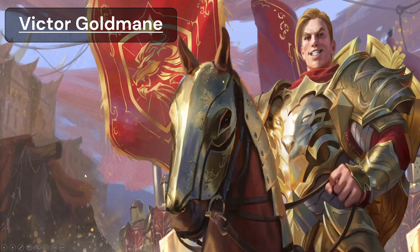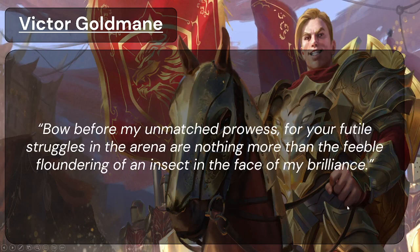Victor Goldmain, introduced in Heavy Hitters — the set that came out in January 2024 — is a Guardian hero whose focus is on gold and fighting in the arena, earning as much money as possible. Coming from Northern Solana, his family is quite wealthy and he has used that wealth to gain every advantage possible in life. He is the spitting image of a gold-plated knight. His quote: 'Bow before my unmatched prowess, for your futile struggles in the arena are nothing more than the feeble floundering of an insect in the face of my brilliance.' He is arrogant, he is loaded, and he is here to fight and win.